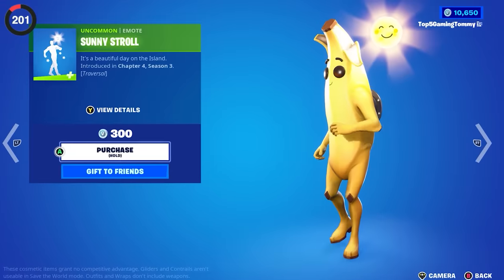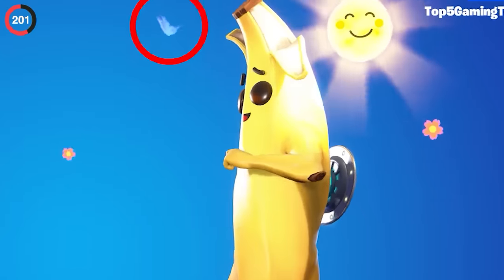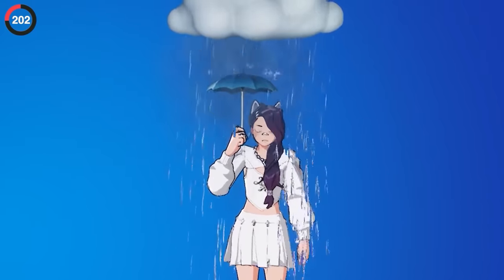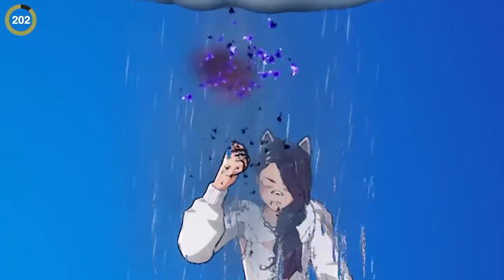It won't take much effort to find the secret in the Sunny Stroll emote, which is hiding a Rift Butterfly for anyone who does it for long enough. The same goes for Stormy Slog — but if you're patiently waiting this time, you'll get struck by lightning.